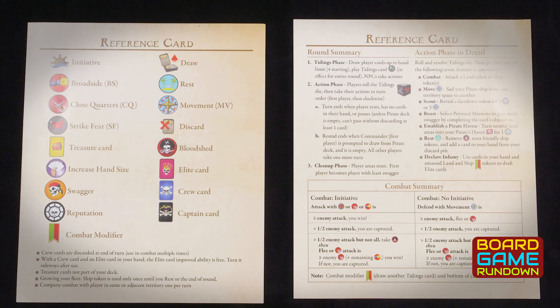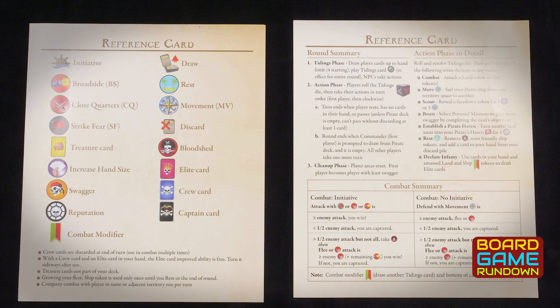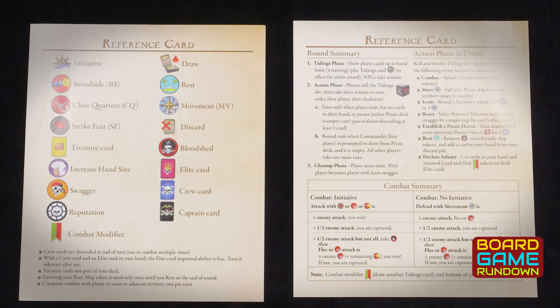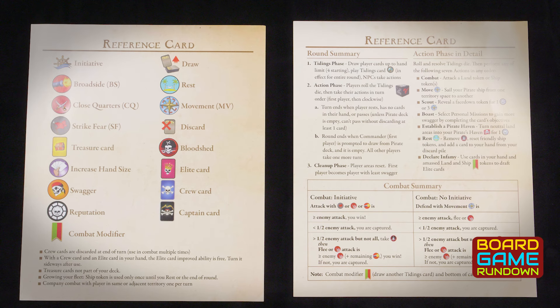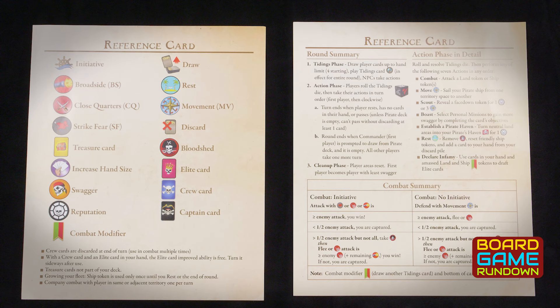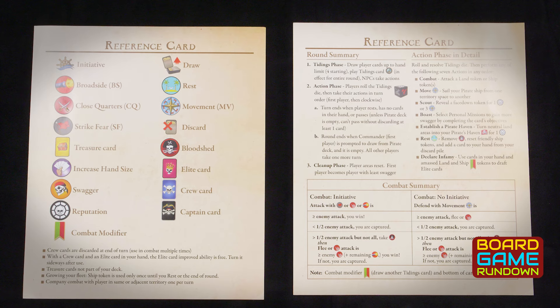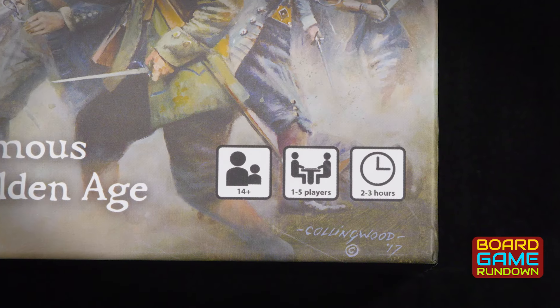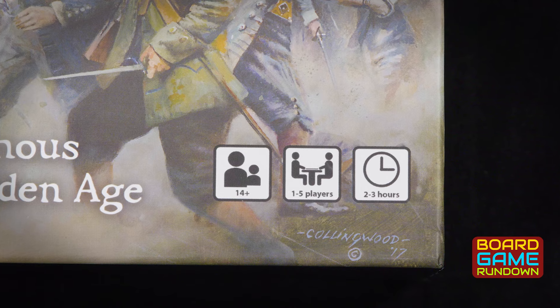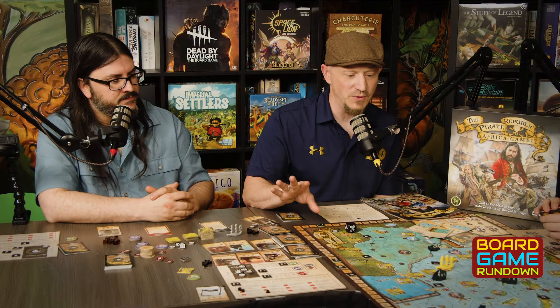They do have some nice flowcharts and player aids — again, this is a prototype. In a very brief nutshell, that's what The Pirate Republic: Africa Gambit is. There are a lot of rules, a lot of minutia, a lot of stuff going on in this game. It says two to three hours on the box, but it'll be at least that — especially in your first couple of games. We've put a lot of hours into this and there's a lot of game here.